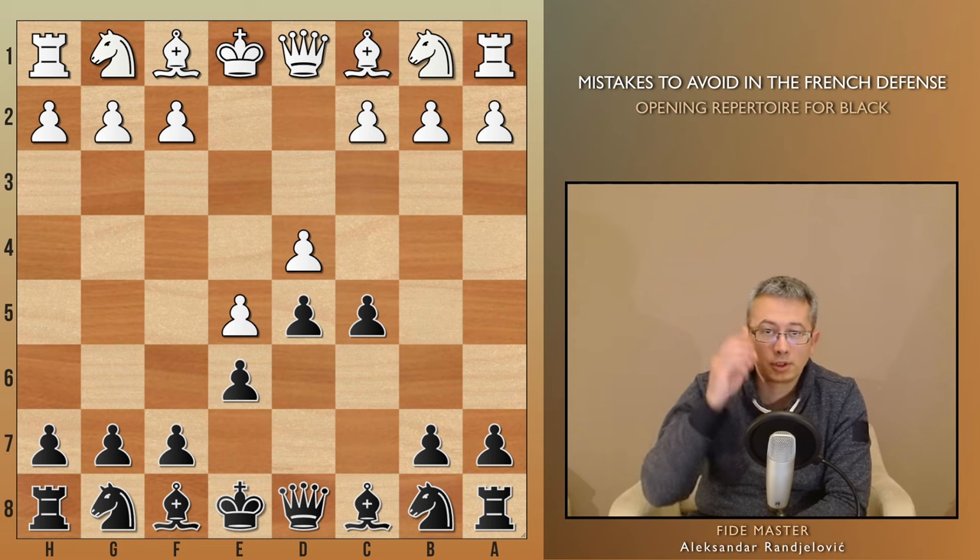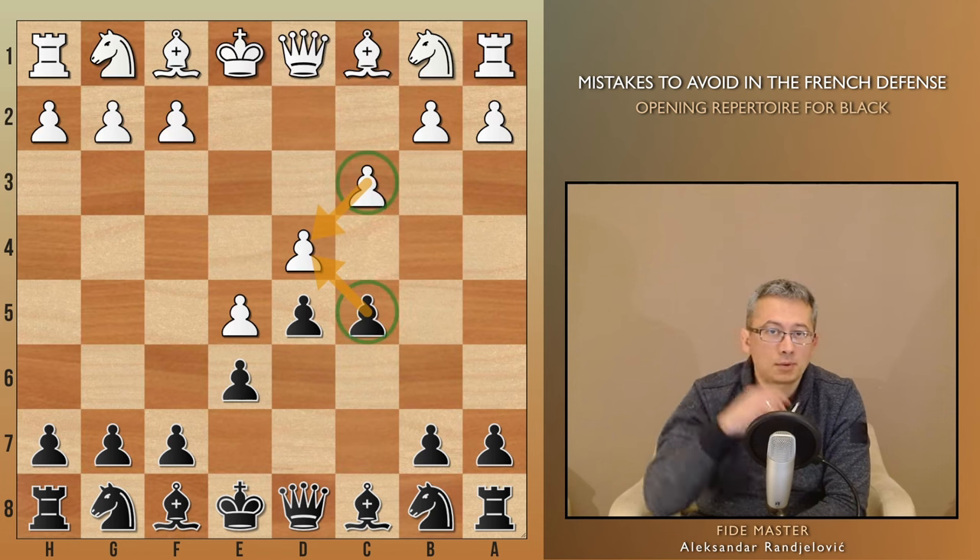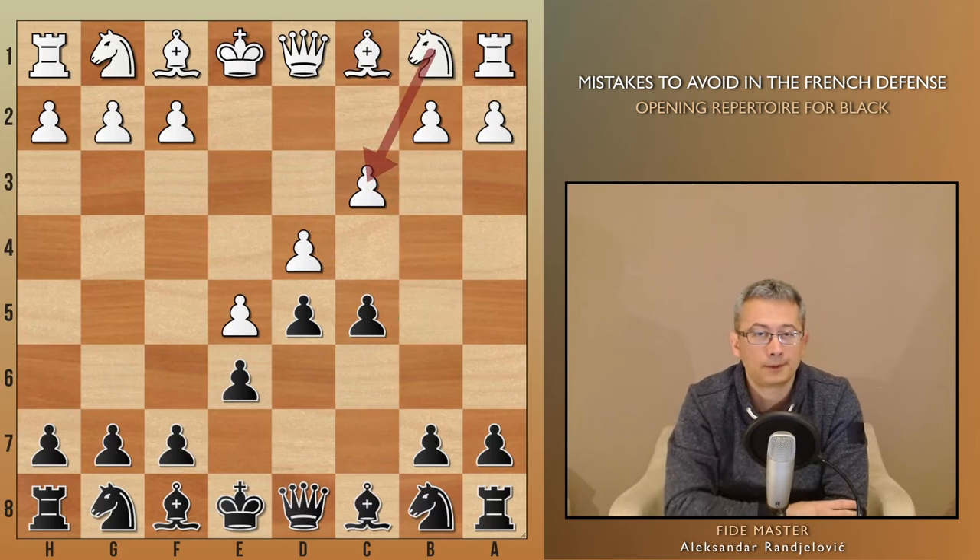White plays the logical move c3 to protect their more important d4 pawn. Black exchanges on d4, but c5 is effectively traded for the pawn on c3, freeing up the square for development of white's knight. Instead, black should have retained the pawns, hindering white's knight from reaching its optimal square.